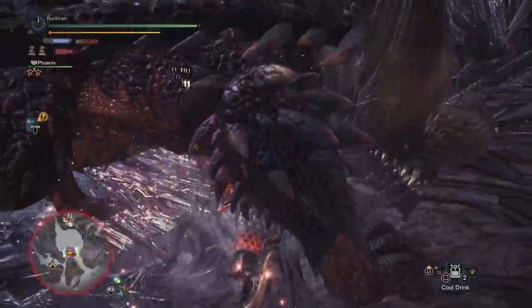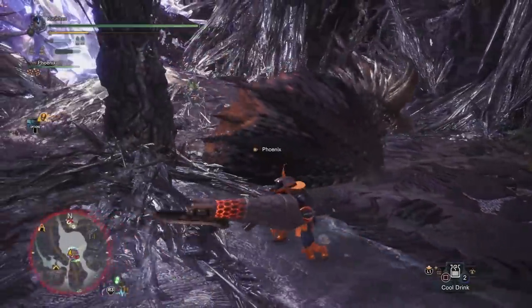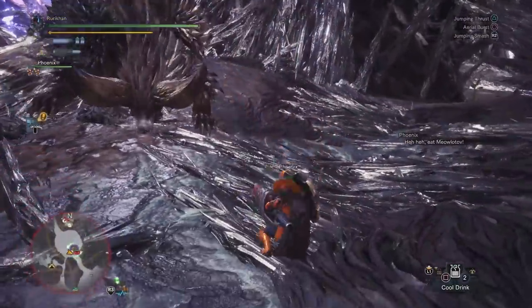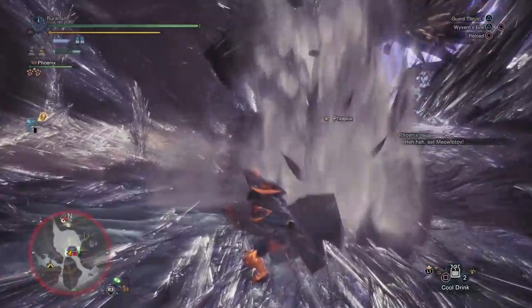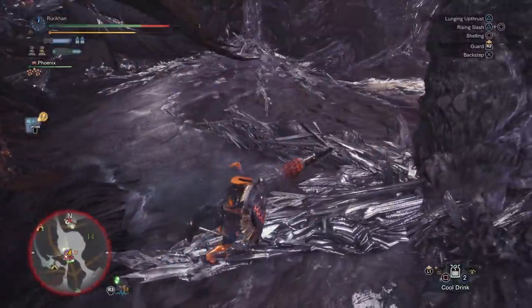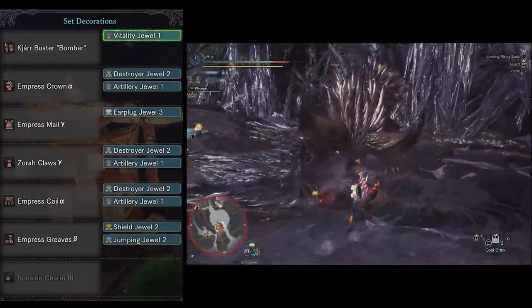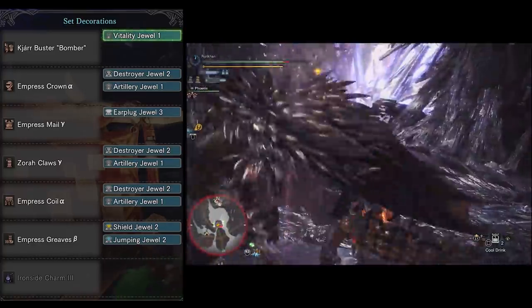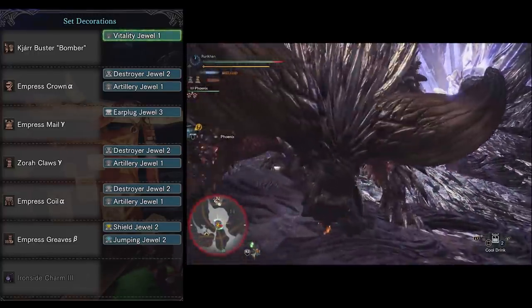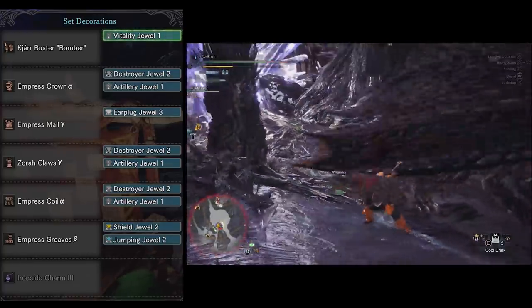The very first build is naturally the Face Buster. The reason this build comes first is because the next Arch-Tempered Elder Dragon we should be getting is going to be Nergigante, and this is most likely the build I'm taking to face off against him. We've got the Kiar Buster Bomber with the Vitality Jewel. If you have any other gun lance with White Shelling Level 4, you can use that instead. If not, use something with White Shelling Level 3 — like the one from Bazelgeuse — and you'll still be fine.